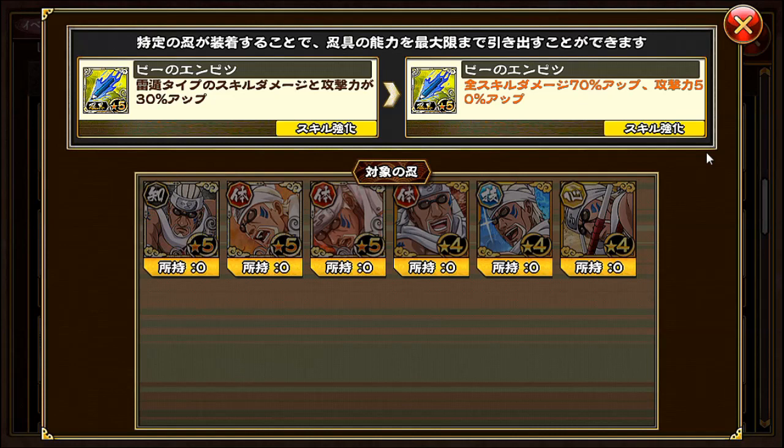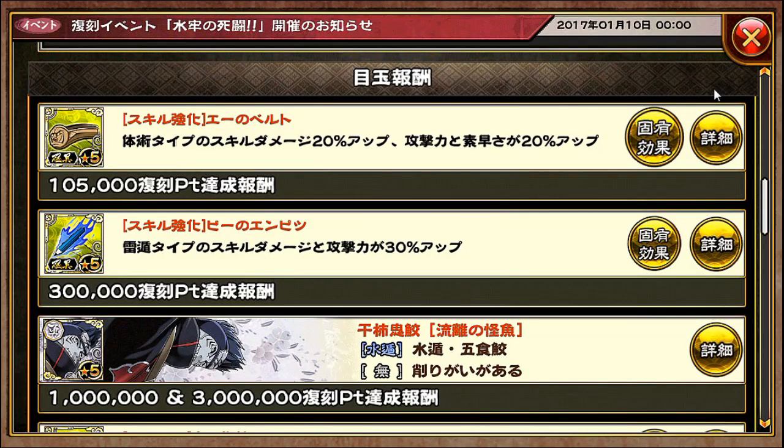We have B's pen — or it's actually a pencil that he uses to write his raps with. Lightning type skill damage and attack is increased by 30%. If you equip the pencil to him, all type skill damage is increased by 70%, and then attack is increased by 50%.